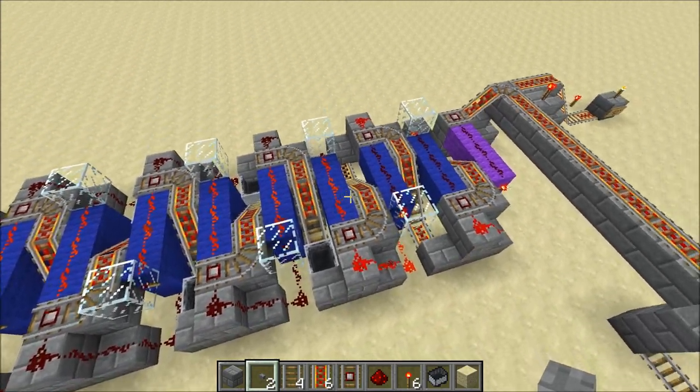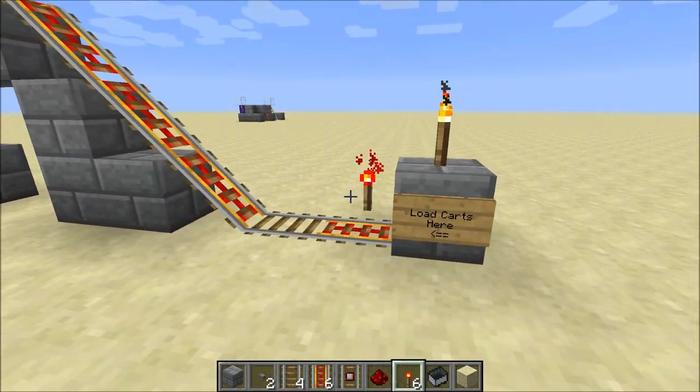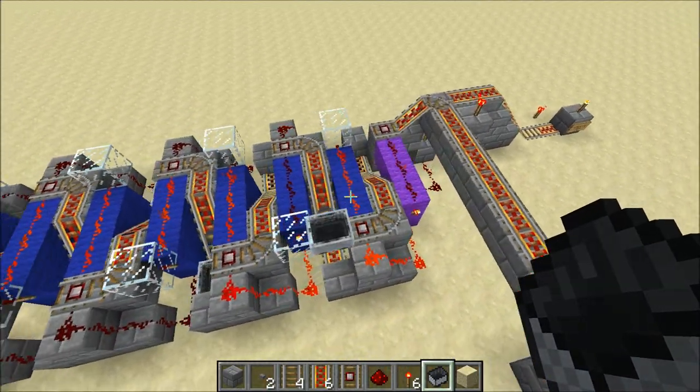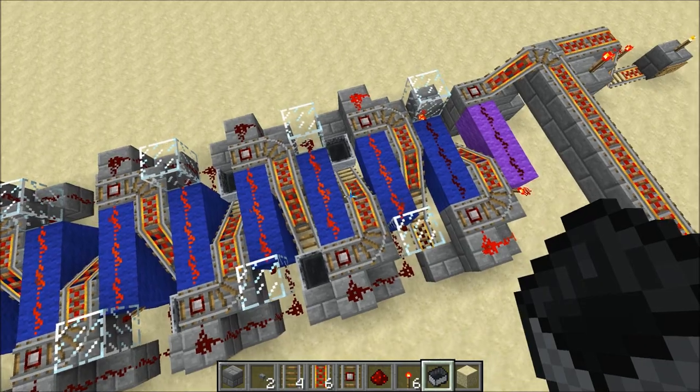Now when it comes to loading the dispenser, I've got a little setup over here. If I were to load one cart, as you can see, any loaded carts will also automatically propagate up to the last available slot that they can get up to.